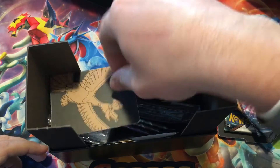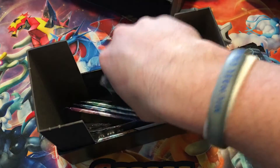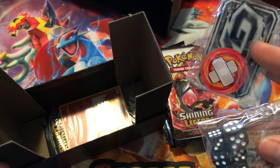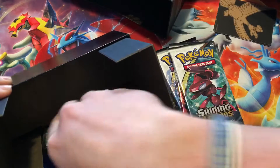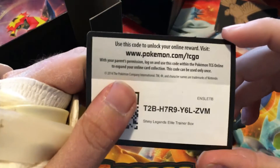This one also comes with the dividers — this one is an absolute mess. We got the Energies, dividers, and the sleeves, but the package broke. So these are our sleeves all over the place. We also have the Dice and Counter Tokens. And it also comes with a Shining Ho-Oh card, which is a beautiful card, as well as the code card.